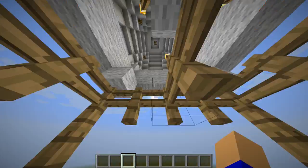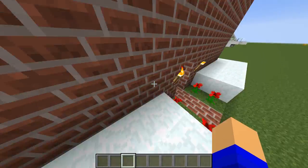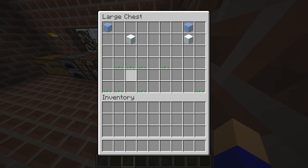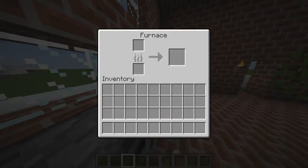Then we've got the hot air balloon that can supposedly float to space — though it doesn't actually work like that. Still a cool structure.